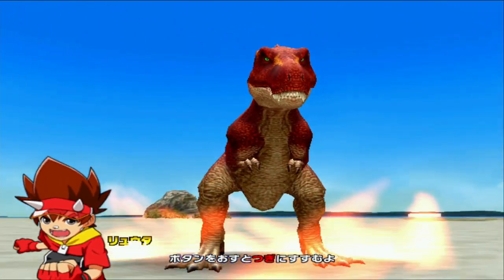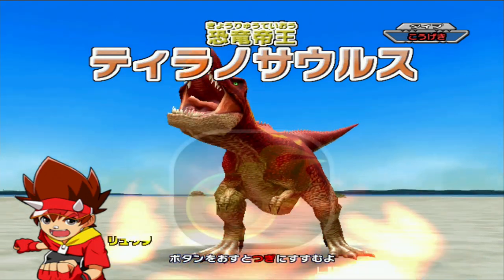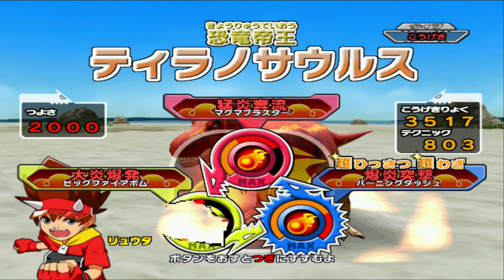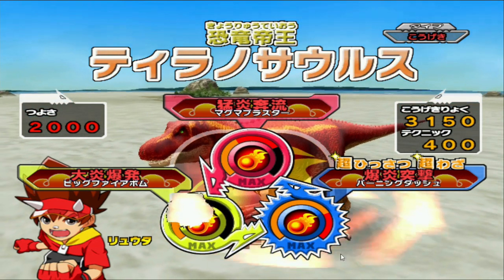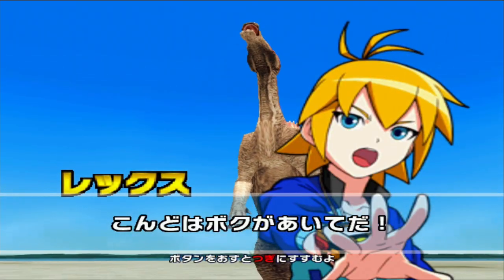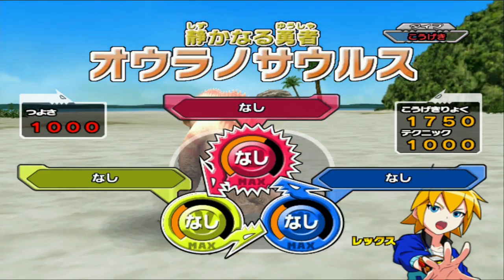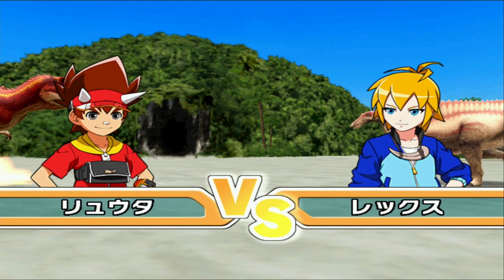Alrighty then, for this demonstration, we obviously have the T-Rex — the attack type T-Rex and I've pretty much maxed it up. Look at our Burning Dash. Conceivably powerful, maxed up over 3,000 total attack because it has Magga Blast and Fire Bomb, which we won't see anyway. We'll skip this bit because Burning Dash needs to be triggered first; it only gets triggered during the tie.